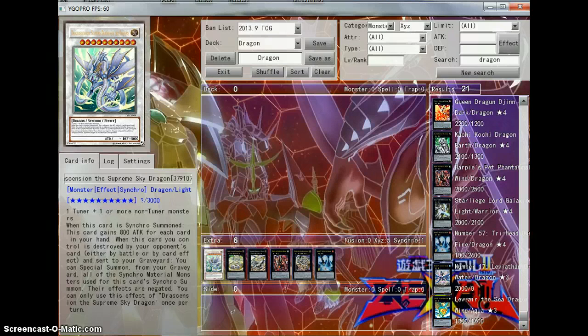Drascension, the Supreme Sky Dragon, is a level 10 dragon. The monster effect is one tuner plus one or more non-tuner monsters, so you don't have to worry about having two tuners on the scene. It's a light dragon.